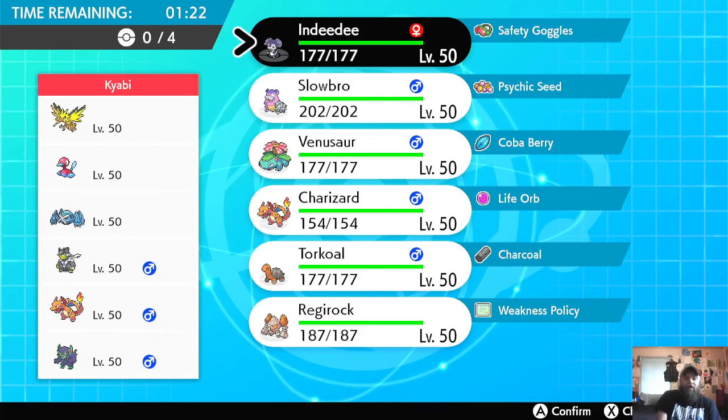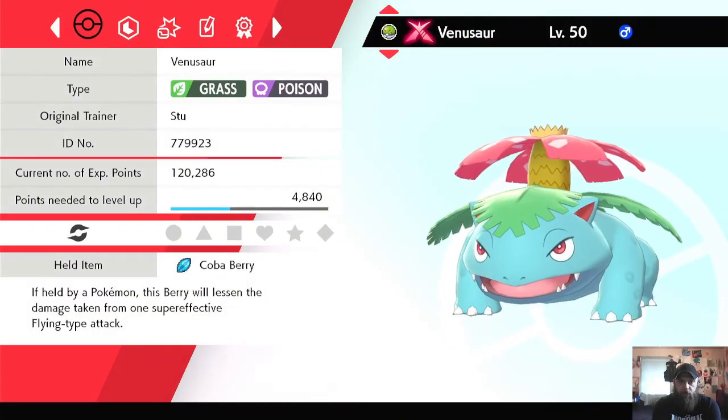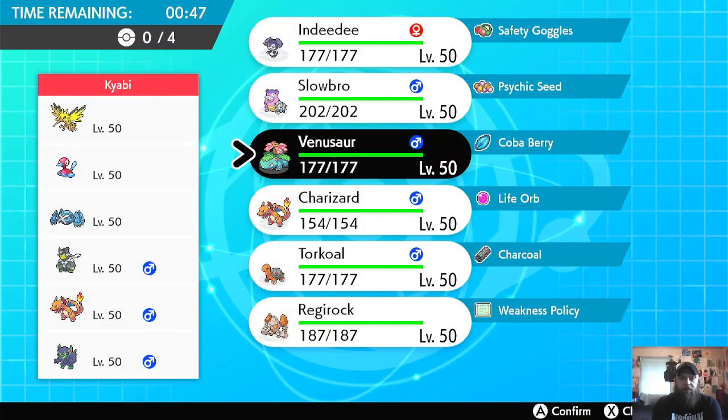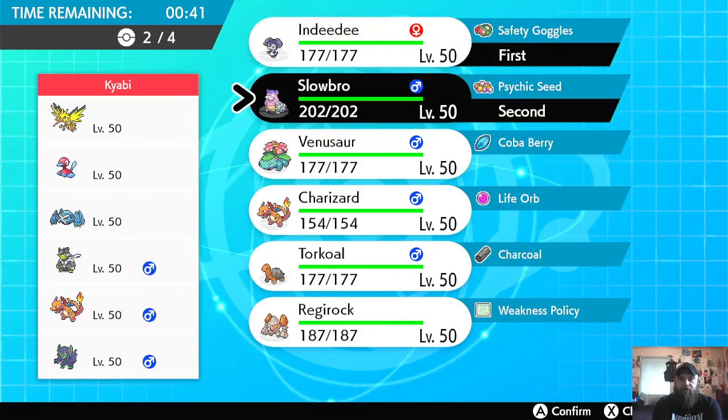We've got our final opponent — kind of similar to the last team we fought, but this team has a Trick Room counter. Zapdos can be a problem against Charizard. Venusaur, what do you got? We've got a Ground move but that's not going to do much. Let's just go with the Trick Room setup again because that worked well.